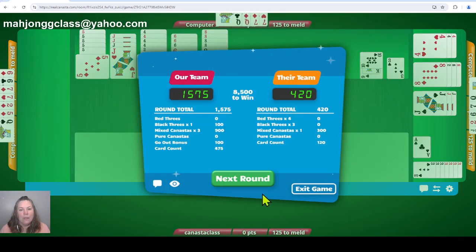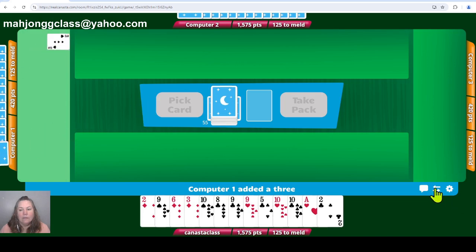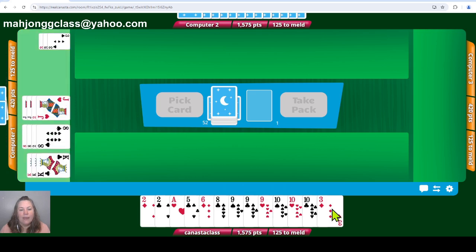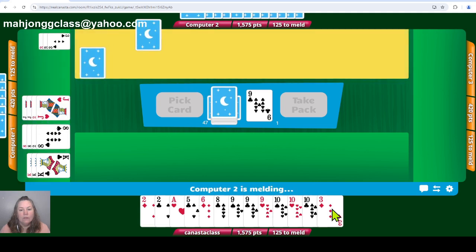That was a quick game, which was good. They did not get those bonus points for the threes — they would have gotten 1,500 points for the threes. So they only had one canasta. On to the next game. Sort by rank. Wow, they opened fast. My partner's opening — perfect.